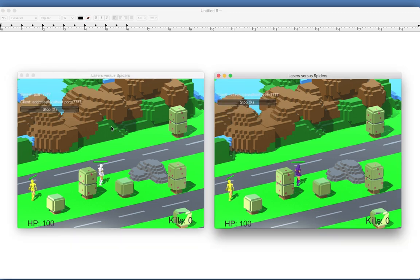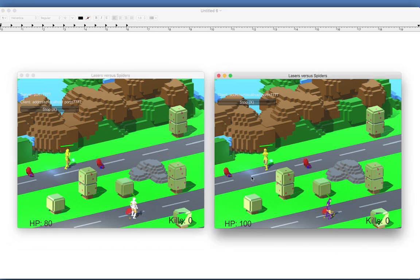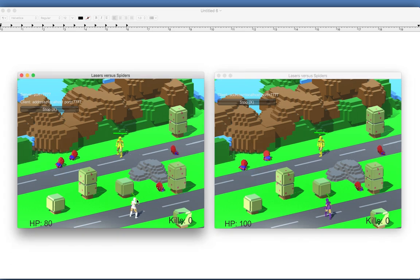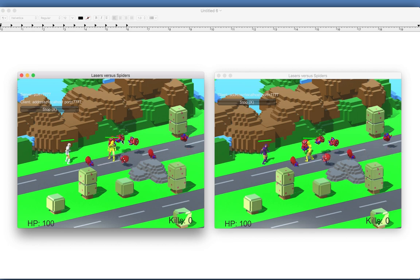I have two game instances — the server on the left and the client on the right. After a moment, enemies start spawning. One is following the white character on the left, and another is following the yellow character. Both players are getting followed, so our job is done. The enemies kill the characters — the one on the left died. The camera isn't centered, but we can fix that later. The characters die and respawn, which is exactly what we want. One enemy stops after a kill, so we'll need to fix that too and also handle destroying the objects.